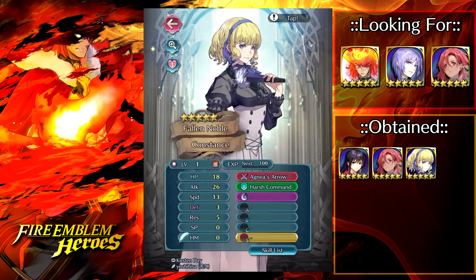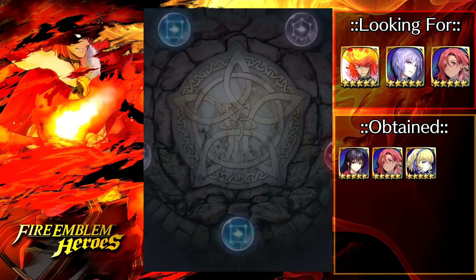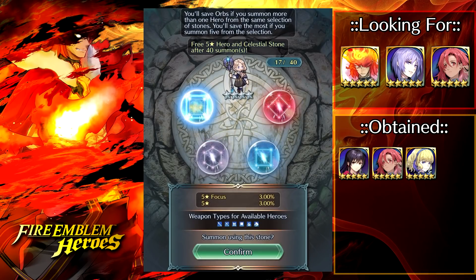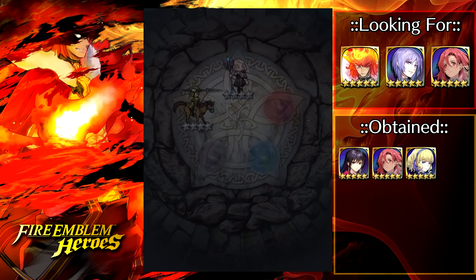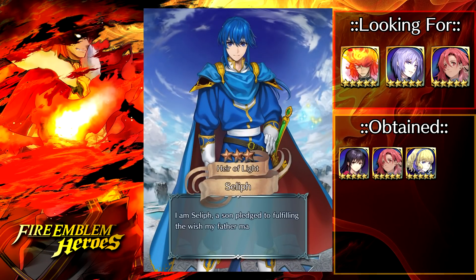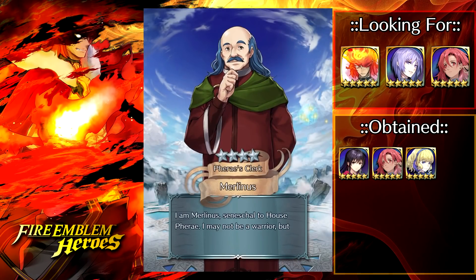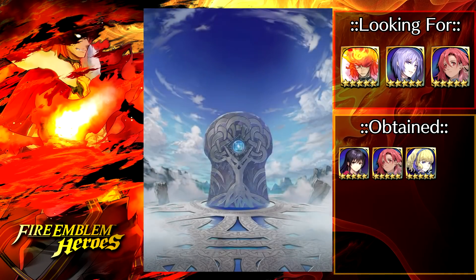Too bad I'm not really interested in using her, so I might just fodder her off after I farm out the hero merit. But we're really trying to get Yuri here. I fought Yuri in the story maps and he was a pain with that plus 1 movement and Canto 2 — it's just really hard to pin him down. He's just flying around the map like Aladdin on his magic carpet. I think he's going to be a fantastic unit for Aether Raids. You're free to give him Disarm Trap and then watch him just shred defense teams.